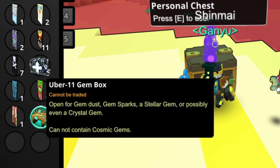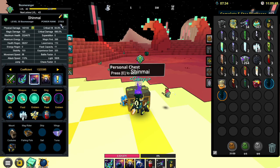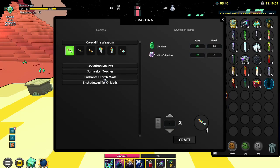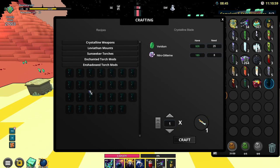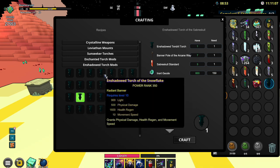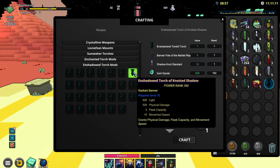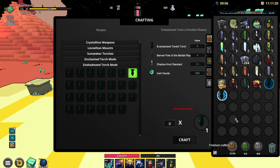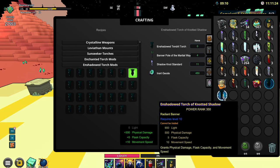Now you might be wondering what this Uber 11 gem box is doing in my inventory because I'm only at 27.5K PR. Well, surprise — Uber 11 gem boxes can actually drop from the delves at depths of 125 or deeper. I'm not really sure which exact depth it starts dropping Uber 11 boxes, but yes, there is a chance at getting Uber 11 gem boxes in Uber 10 delves, ironically. So once we've gotten our permanent torch, what we have to do is craft an Enshadowed Torch mod. There are going to be a ton of torches to choose from. For magic damage classes I would usually pick the movement speed and magic damage Radiant banner, but since we're using the Boomeranger, we're going to go for the Knotted Shadow banner, which grants movement speed and physical damage together. Crafting this Enshadowed Torch mod will let us receive 350 PR instead of the 275 from the raw permanent torch.